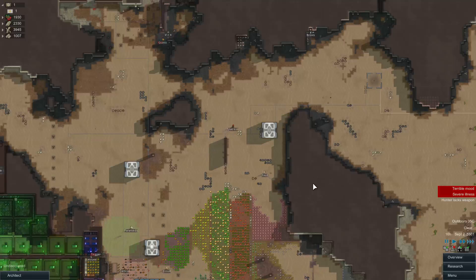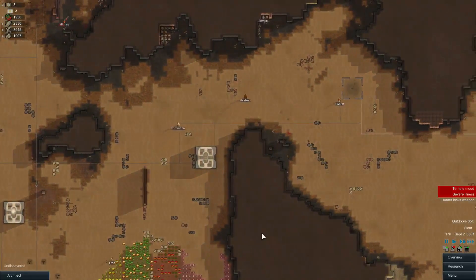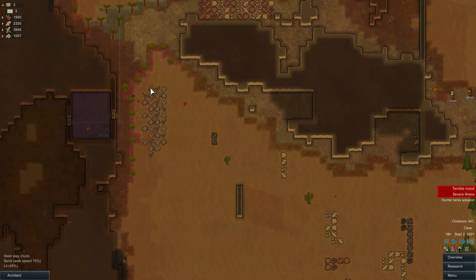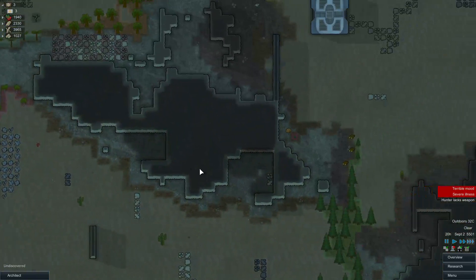G'day, this is OzEcho playing RimWorld Alpha 11 Sappers and Traps. Just had another sapper attack and it did some damage. Didn't kill any people though, which is what counts. Lost all our mortars that we haven't been able to use yet, so no big loss.